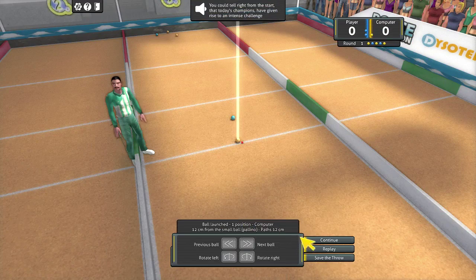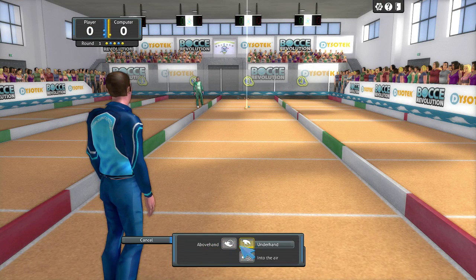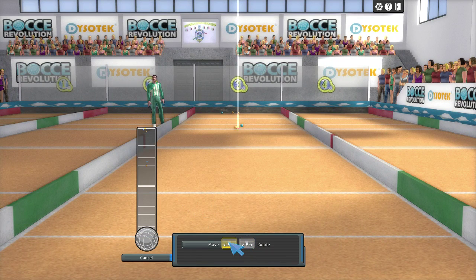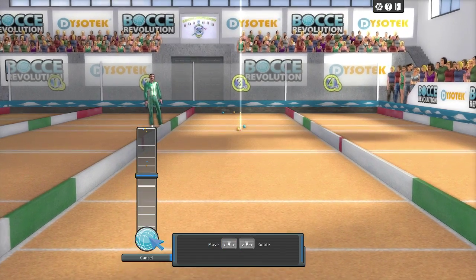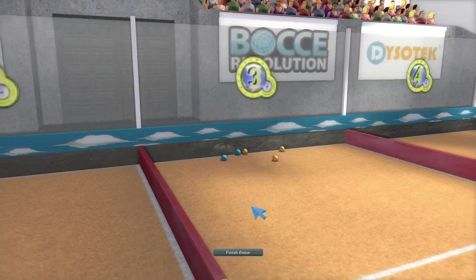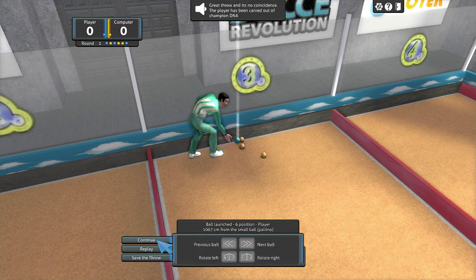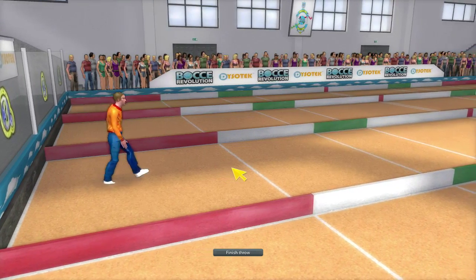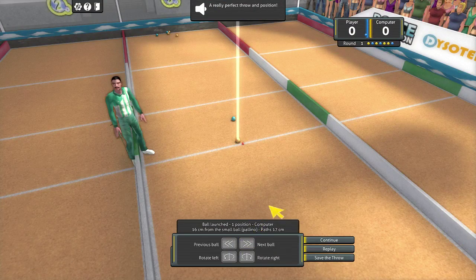He got way closer than I did. So this time I'm going to try to knock his ball away from the little ball with a strong throw. I'll do underhand because that seems like the safest bet. There we go — I knocked his ball way away. So I'm going to let him go. I could have played again, but I'd much rather let him do something. Actually, I probably should have played. Oh well.